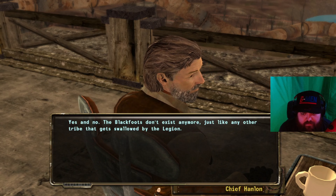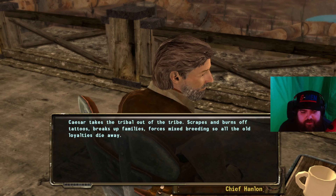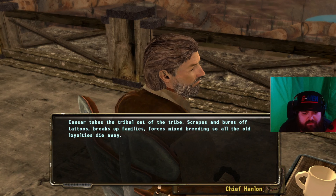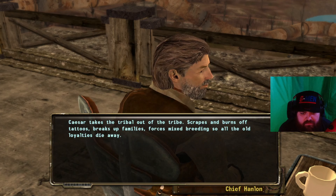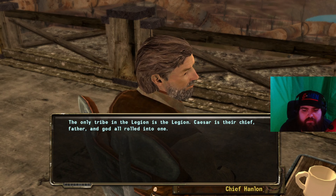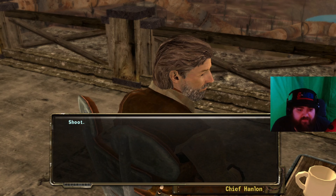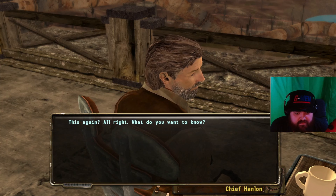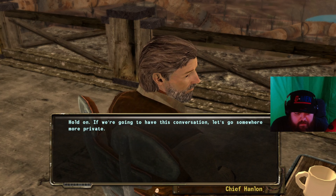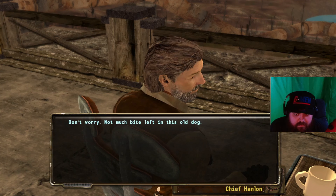'The Blackfoots don't exist anymore — just like any other tribe that gets swallowed by the Legion. Caesar unites tribes but takes the tribal out of the tribe. Scrapes and burns off tattoos, breaks up families, forces mixed breeding so all the old loyalties die away. The only tribe in the Legion is the Legion — Caesar is the chief. Not anymore though — now he's dead, his head is sitting on top of the throne for Legate Lanius to find.' Hold on — if we're gonna have this conversation, let's go somewhere more private. I guess I had to say that to get him to come clean.